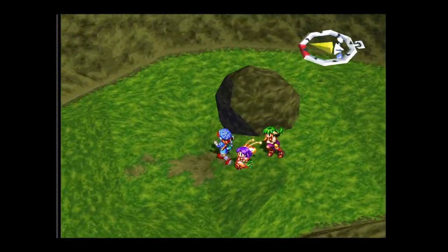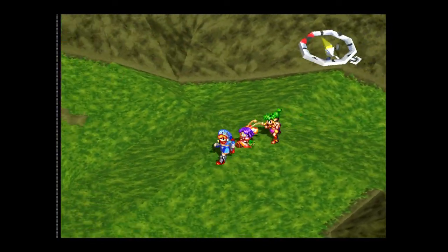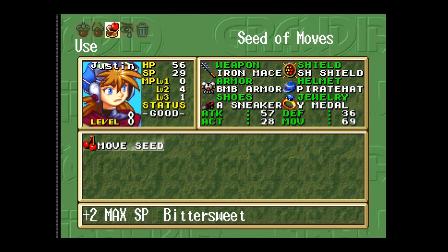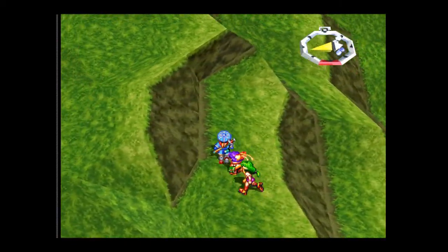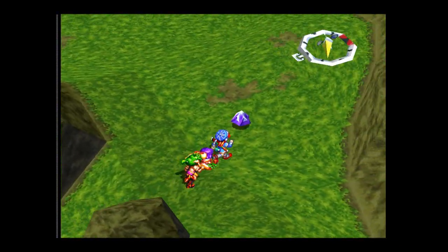That battle is over. Let's keep moving. Let's use our bird's-eye view to see the area — we should be coming up to another treasure area soon. We find a Seed of Moves. Instead of just picking it up, we're going to use it right away. What this does is it gives 2x maximum SP to any character — we're going to give it to Justin. By default, you want to make sure he has the most SP. Through later portions of the game, you'll want to make sure Fina has the most MP available.